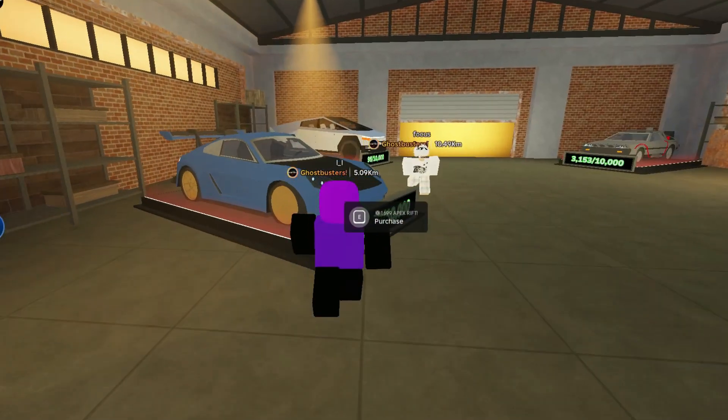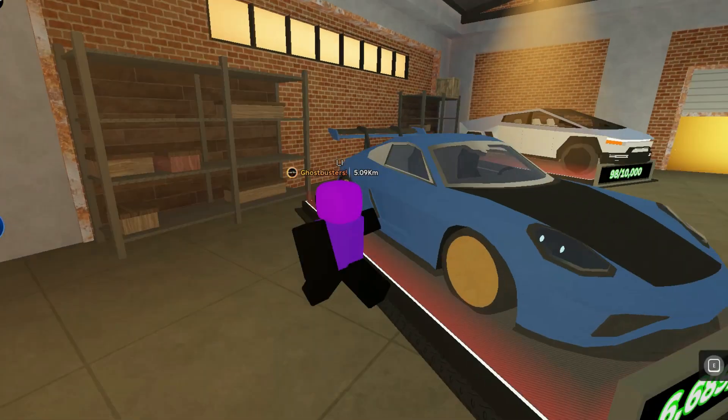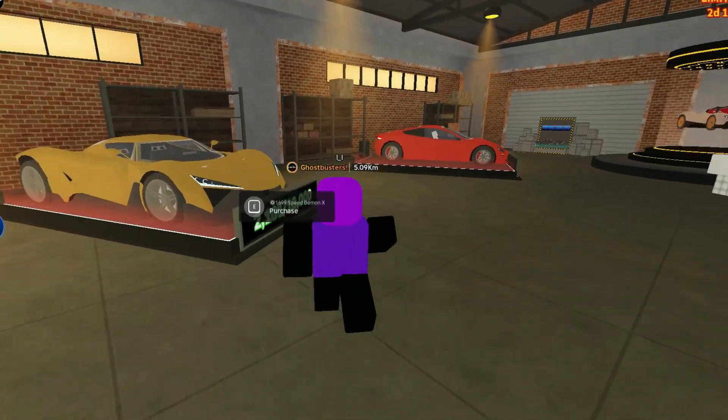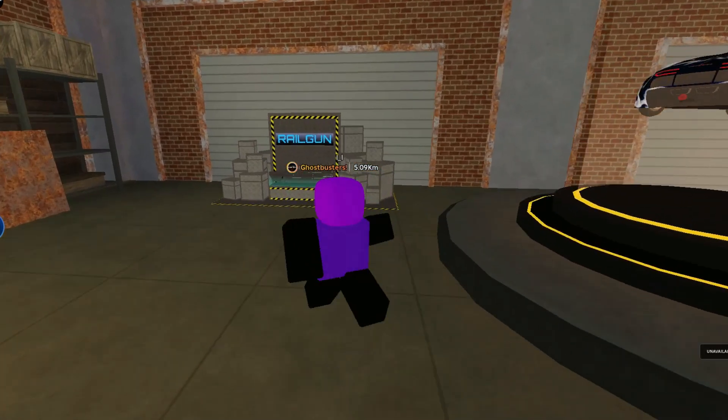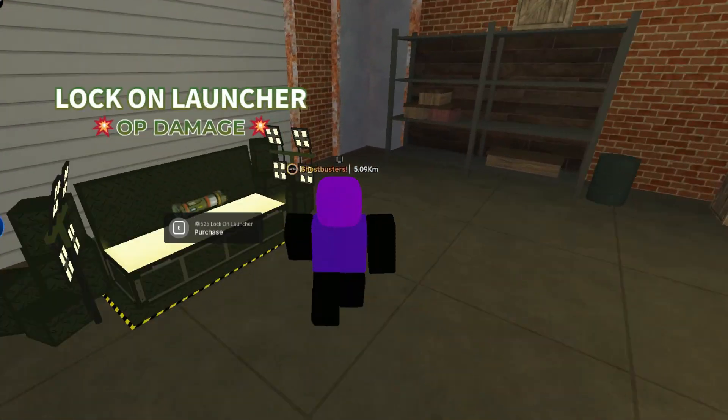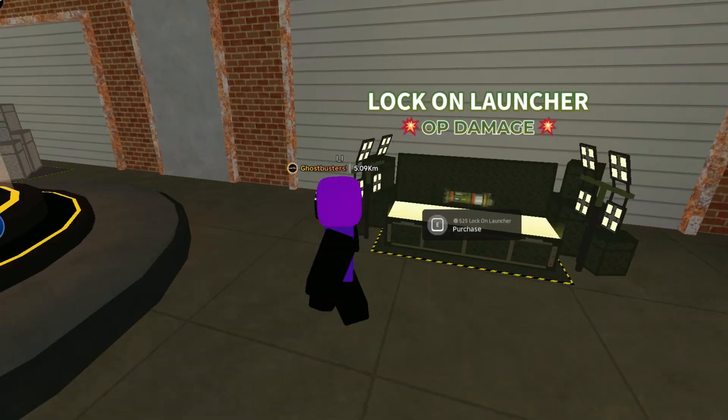It looks like the roadster. This is the new black car — it looks like a Batmobile. And then the Epic Rift. I personally don't really like that car, but yeah, these are all for robots and there are only 10,000 stock for each car.